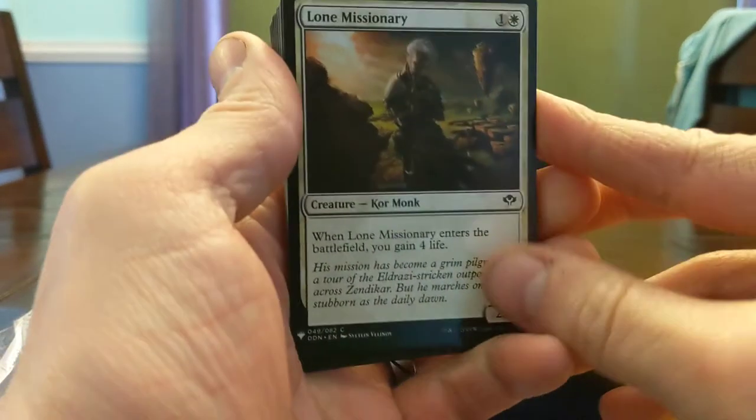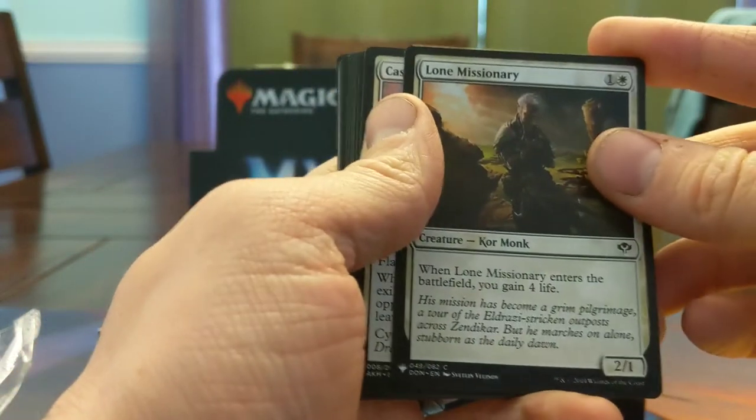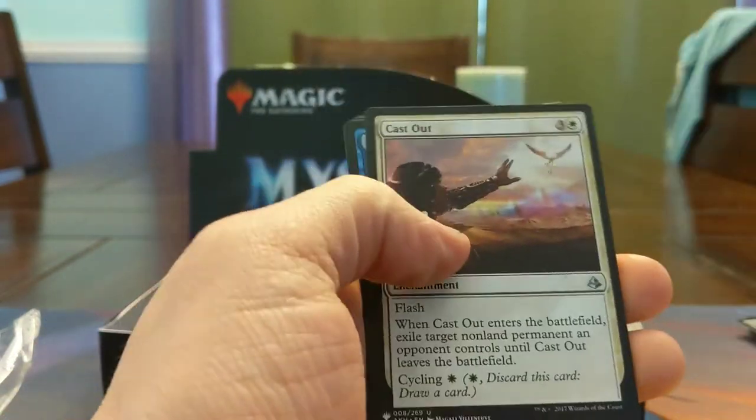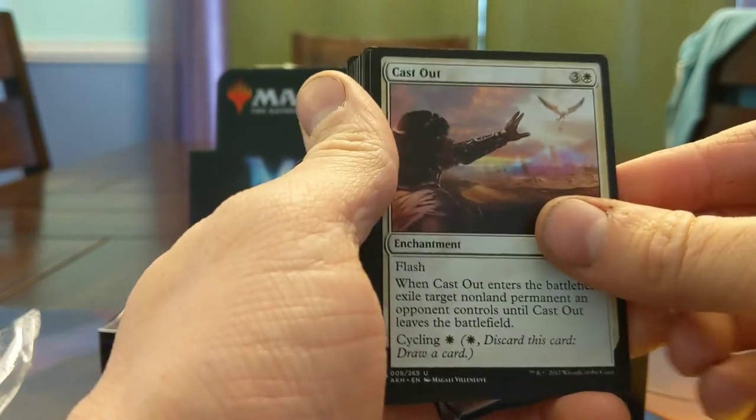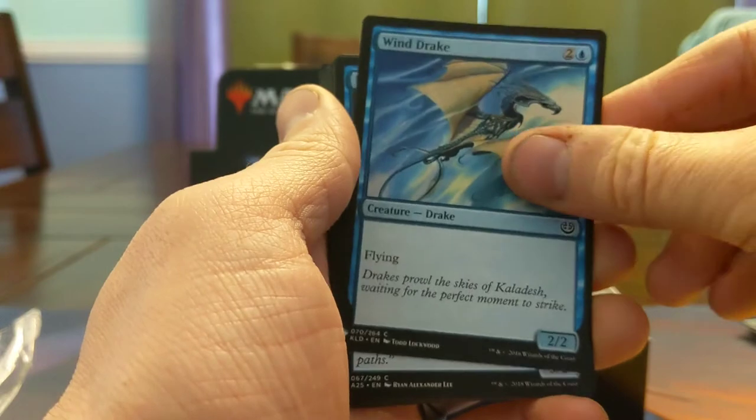Lone Missionary — enters the battlefield, you gain 4 life. This card's pretty good, it's a 2/1. Cast Out — playing this in Pioneer right now, fairly good, Cycling good. Windrake — it's a classic, you need a 3-mana 2/2 flyer, you got one.